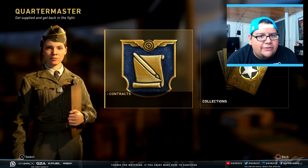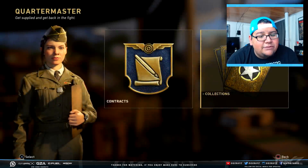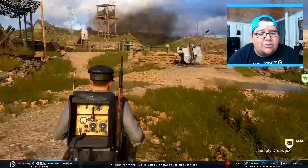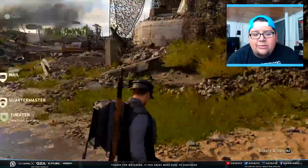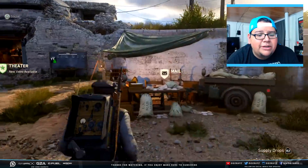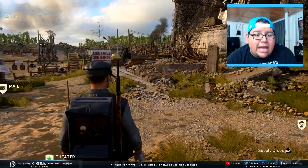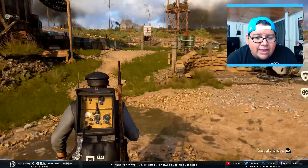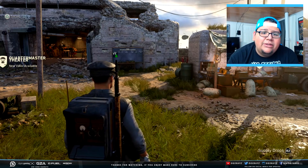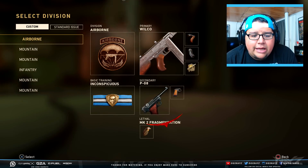I have 41 common and 38 rare supply drops I'm getting ready to open once I get into an actual lobby, and I want to see if I can try to get DLC weapons. I do have 15K armory credits I'm not wanting to spend just yet — I'm saving up for DLC weapons. In the meantime, this is probably the best way to do it: get a free one, get your social score up, talk to Major Howard, invite friends, and get into an actual populated headquarters.